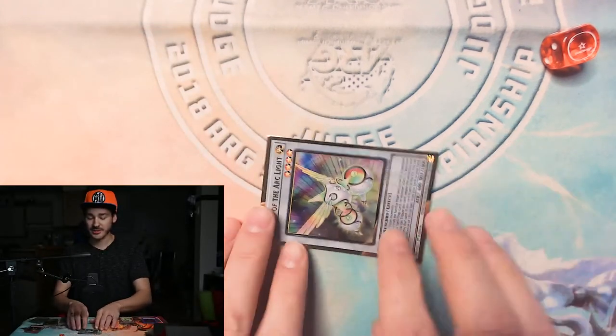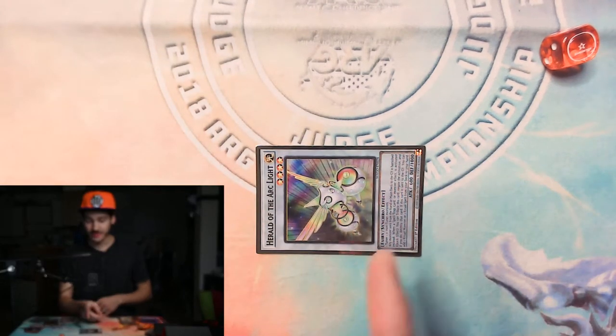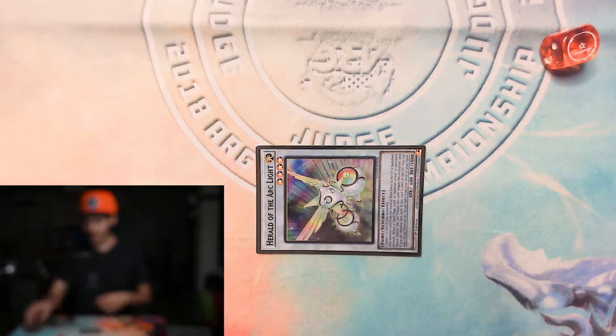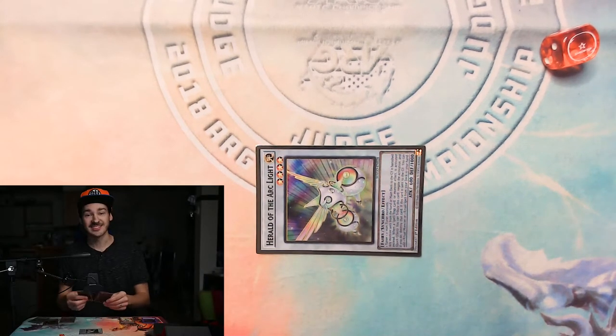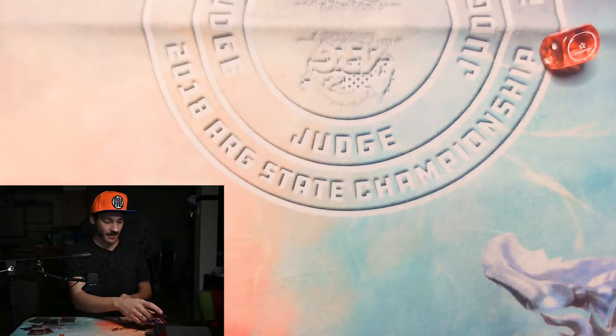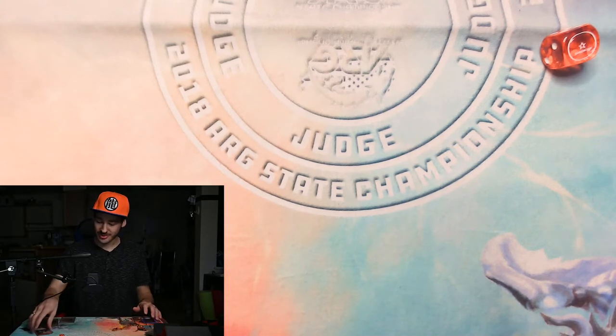For the price of one normal summon, we now have a floodgate omni-negate on the board. That seems pretty strong — yes, it is. So that's synchro summoning and normal summoning covered.